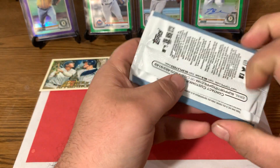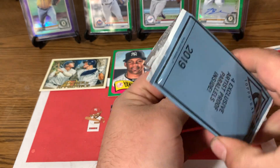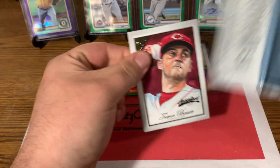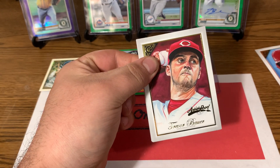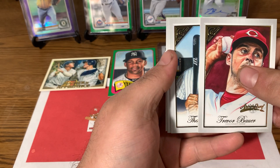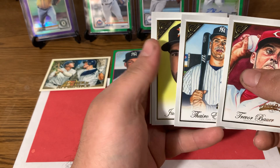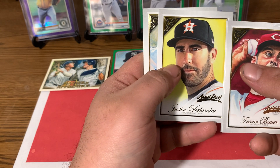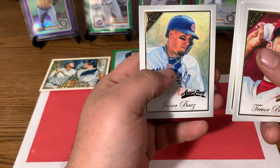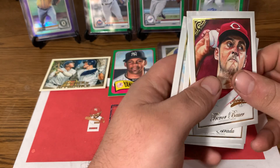Four exclusive artist-proof parallels — what can we get? Definitely don't want to spoil those. Right on the front we got Trevor Bauer in his red uniform — that's a nice one. Right behind him we have Thyro Estrada rookie card. Justin Verlander behind him. And to end it off we got Chris Bryan. Javi Baez artist proof. So a nice pack there — Estrada rookie, got a nice Bauer.